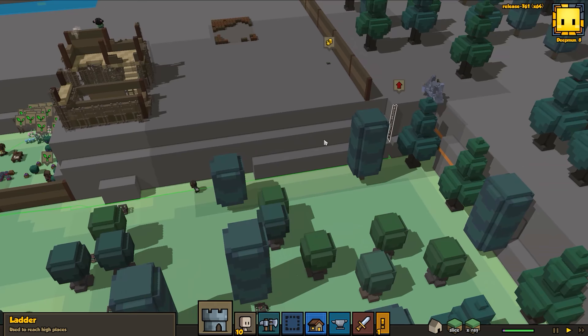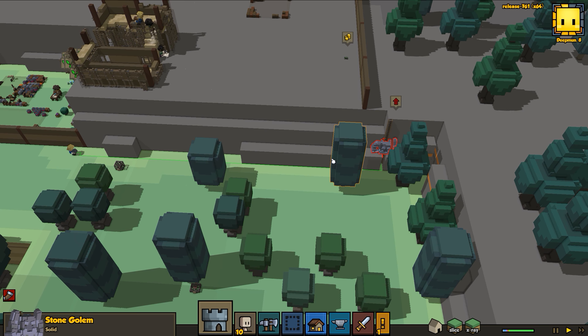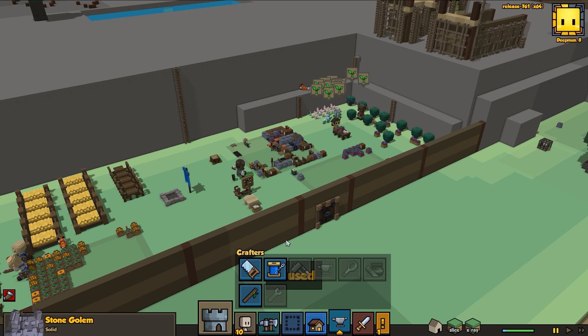Somebody else is coming out to remove that ladder - maybe they're not going to make it in time. There's no way - we can't deal with this golem. How do we kill a stone golem on hard right now with only two warriors? There's just no feasible way to do that. Why is she carrying materials over here to remove the ladder? This is ridiculous. How do we deal with a stone golem at this point in the game?